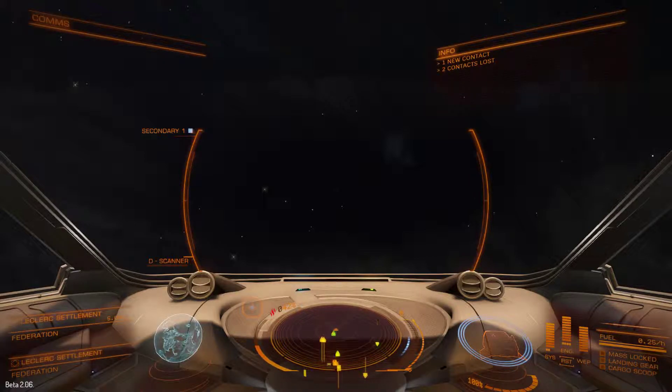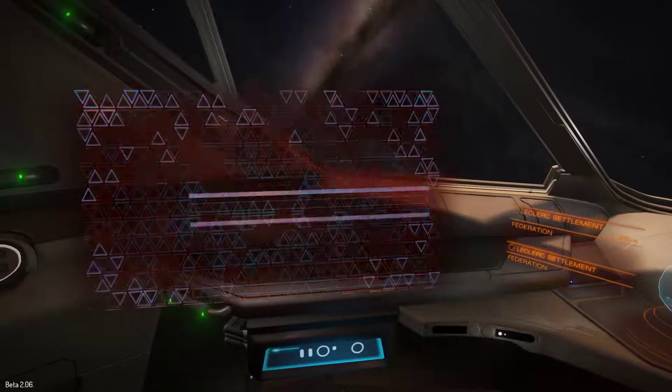I'm going to try backing out fairly quickly, knocking flight assist off, spinning it around and then charging in through the station. I'm not entirely sure how that's going to work, but let's give it a go.